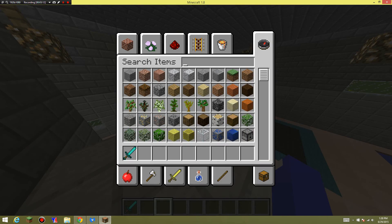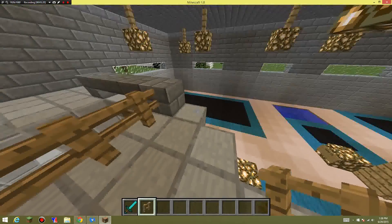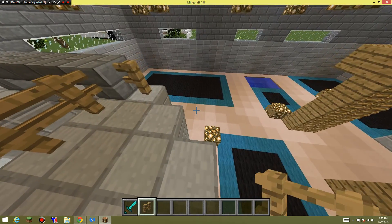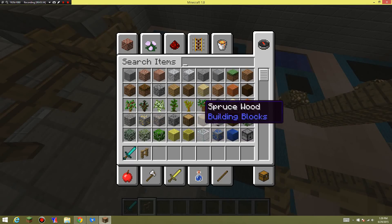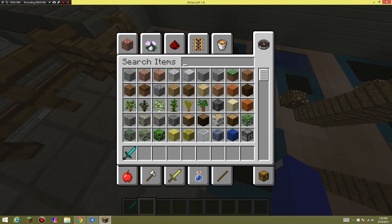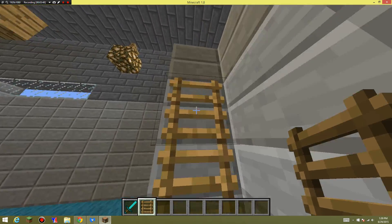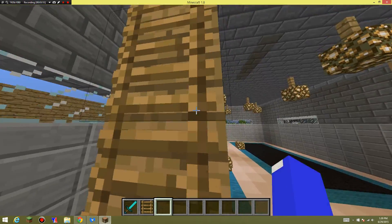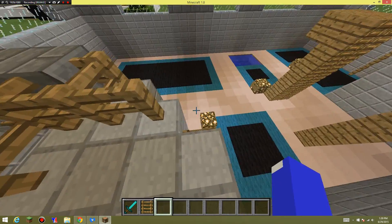I'm going to put some fence gates because it may be sometimes dangerous if you fall off. Looks good. I think I have a ladder here — let's get a ladder. There. So you now jump on it, just walk off — cool, and there you go.